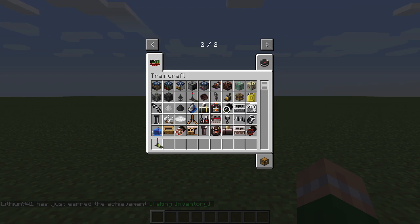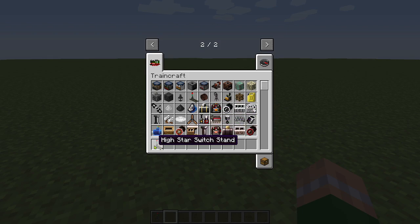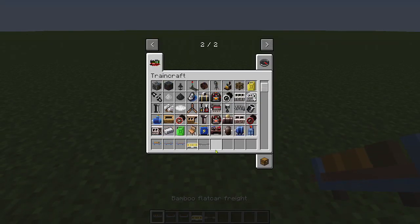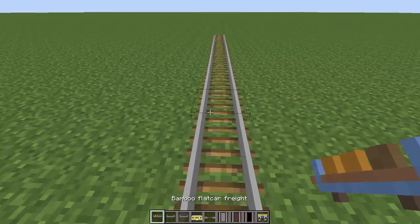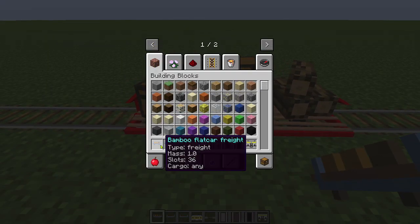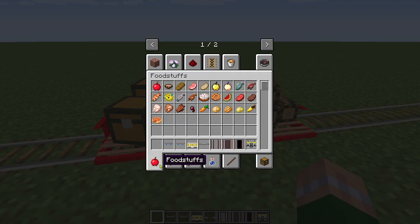Wait, is this new? Oh, this is new - that's cool. I don't have Just Enough Items so I can't look at crafting recipes. Wow, hold on - this is new stuff! So what is this? Bamboo flat car freight. That's really low to the ground. There's a lot of dyes - oh my gosh, red, blue, black, yellow, magenta, cyan, pink, green, white, light blue, lime, brown, purple, orange. I wish this mod had a paint brush still.